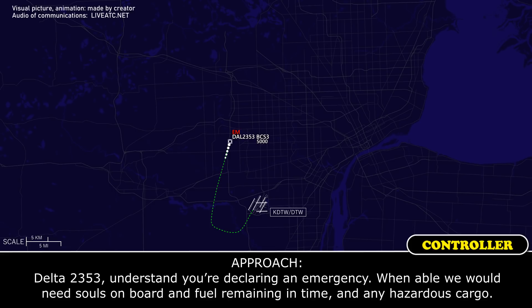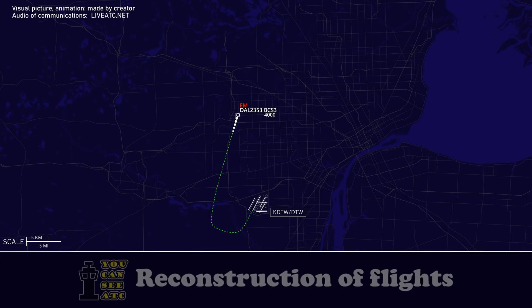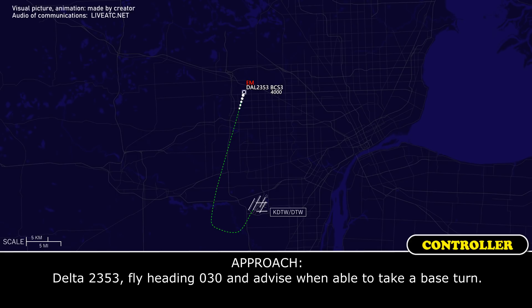Delta 2353, understand you are declaring an emergency. When able we will need souls on board, fuel remaining in time, and any hazardous cargo. Delta 2353, fly heading 030 and advise when able to take a base turn.